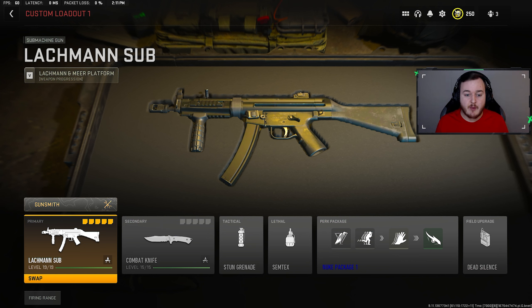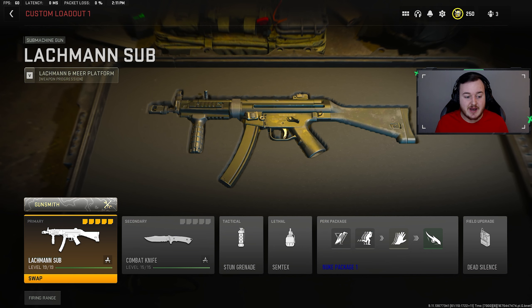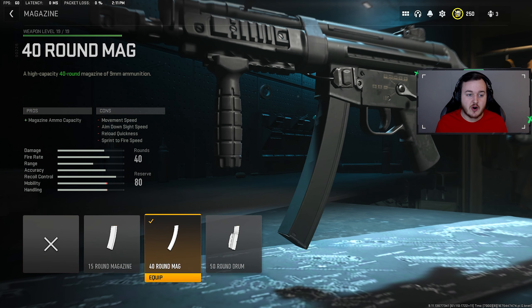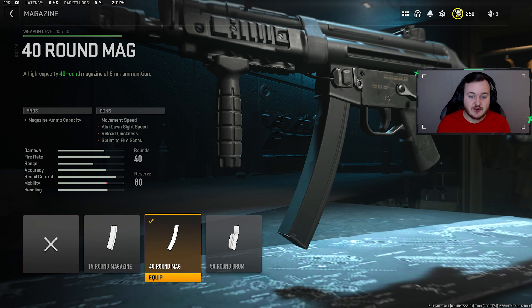Moving into our next weapon, we have the Lockman Sub — easily one of the best weapons in Modern Warfare 2, the classic MP5 that's been great in every Call of Duty. We're going to start with the 40 round mag. Since the Lockman Sub has a very fast fire rate, this prevents flying through bullets. You can add the 50 round mag if you want, but the 40 round mag is perfect — you're not reloading every kill and you can stay aggressive.